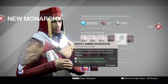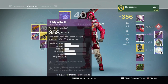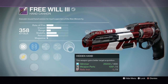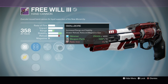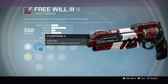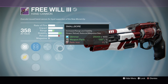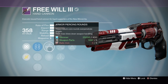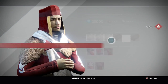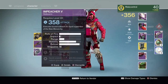Weapon package - a hand cannon, we haven't seen that yet. Looking at really good rolls: hidden hand, triple tap, small bore, armor piercing, snapshot, and it's not too bad. I think it would be better with a range perk, but it has triple tap and hidden hand so we're gonna keep that.